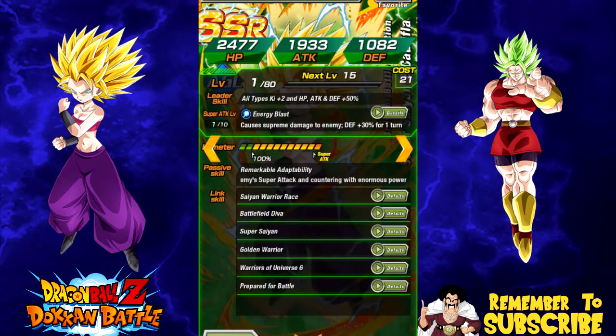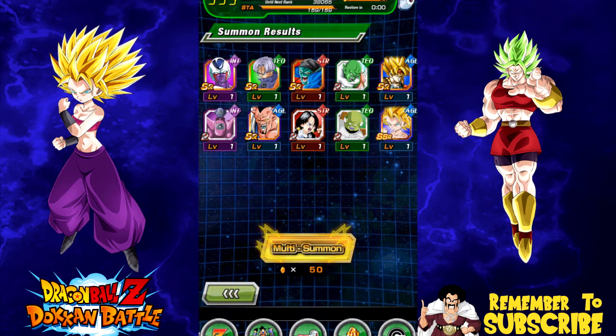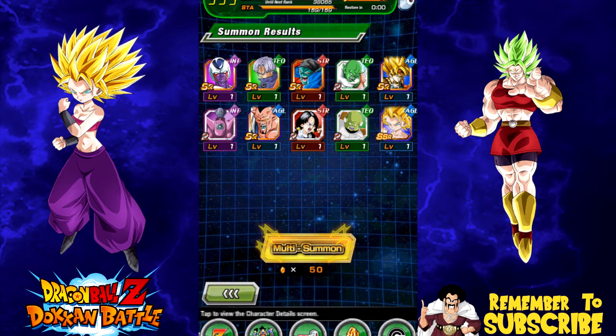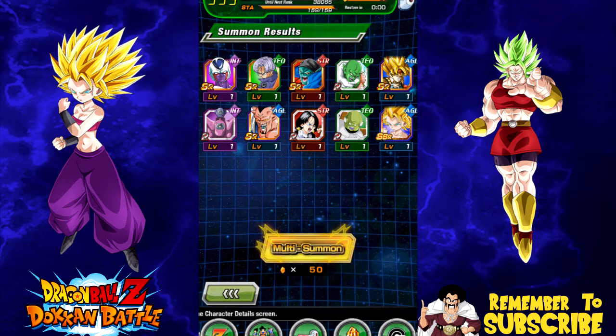I got Kale! I really wanted her for her leader ability: All Types Ki +2, HP, Attack and Defense +50%. She's an amazing rainbow leader. Her active is supreme damage to the enemy, defense plus 30 for one turn, a high chance to dodge the opponent's attack, and if it's a super attack she has a medium chance of evading it. Her link skills include Super Saiyan, Saiyan Warrior Race, Golden Warrior, and Prepared for Battle. Battlefield Diva and Warriors of Universe 6 aren't very relevant, but she's a super good unit overall.